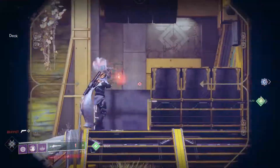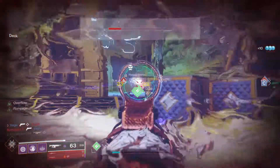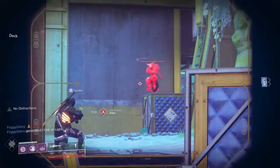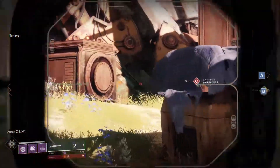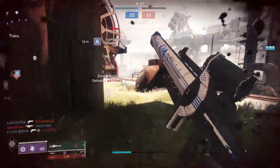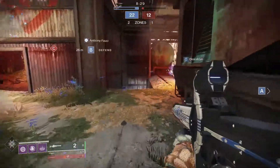While every sniper rifle in the game can down a guardian with a single headshot, adaptive frame sniper rifles can double-body a guardian to put them down — rapid fire frame snipers cannot do this. But Izanagi's gives you the ability to down a guardian in a single body shot. If you consume a full magazine with Honed Edge — all four rounds — landing that one shot on a guardian guarantees a kill, doing 328 points of damage on a body shot. This is something no other sniper rifle in the game is capable of.